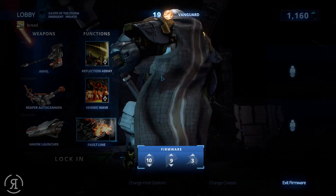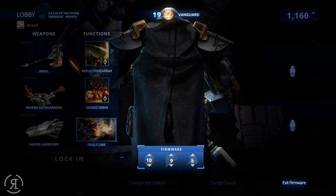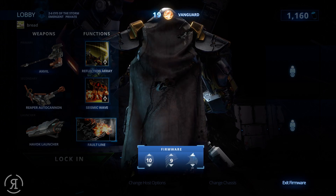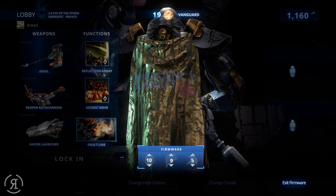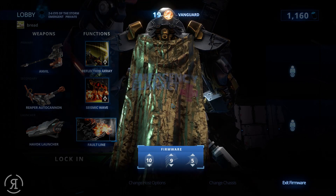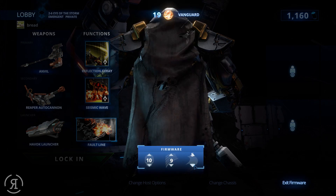Something we didn't have on Hex but we do have on Vanguard is a cloak — it has physics, yes, wobbly wobbly cloaks. You can change what kind of cloak you desire to wear. There's a very blown-up cloak and we have an emergency blanket, because who wouldn't want to wear an emergency blanket.